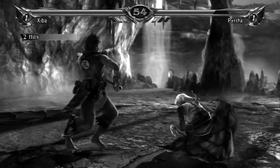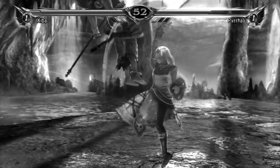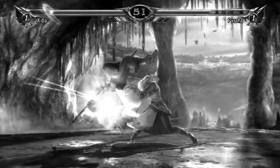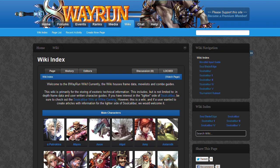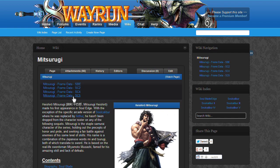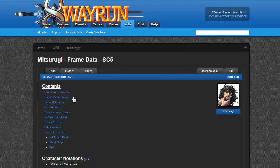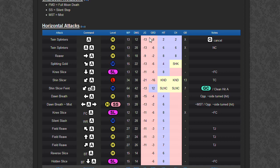However, if you happen to play one of these characters, you should still give things a look. You may only be able to punish the most unsafe moves, but punishers are punishers — free damage is free damage. After you've compiled a list of punishers for your character, keep them close for reference. Bring up the frame data of the character you're studying to fight — let's say Mitsurugi. Look in the GRD or Guard column for large negative numbers, and compare it with the speeds of your punishers. If there is a number that is equal to or larger than your fastest punisher, you should check to see if you can punish it.